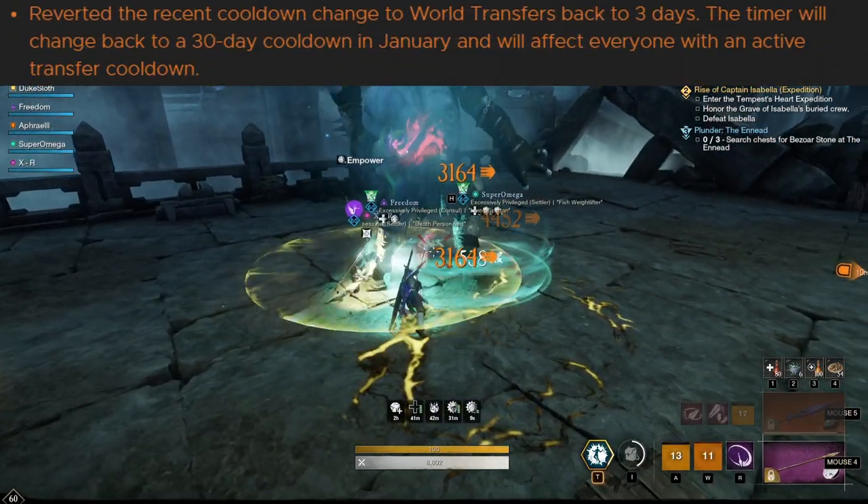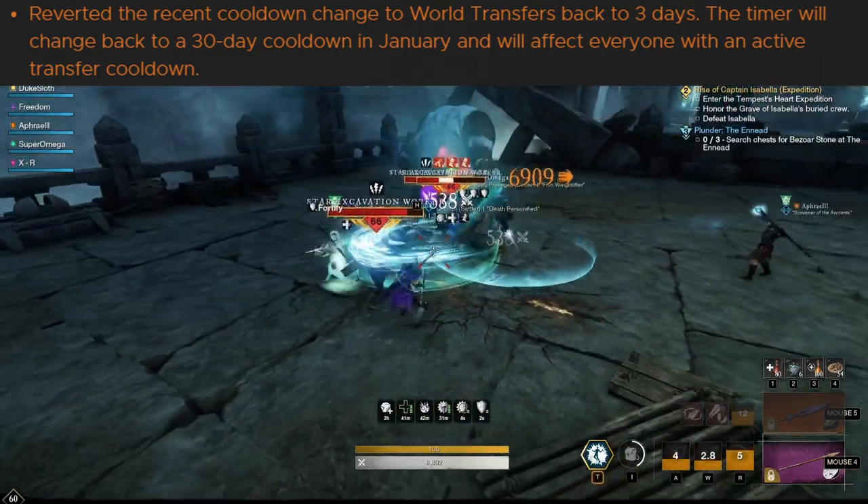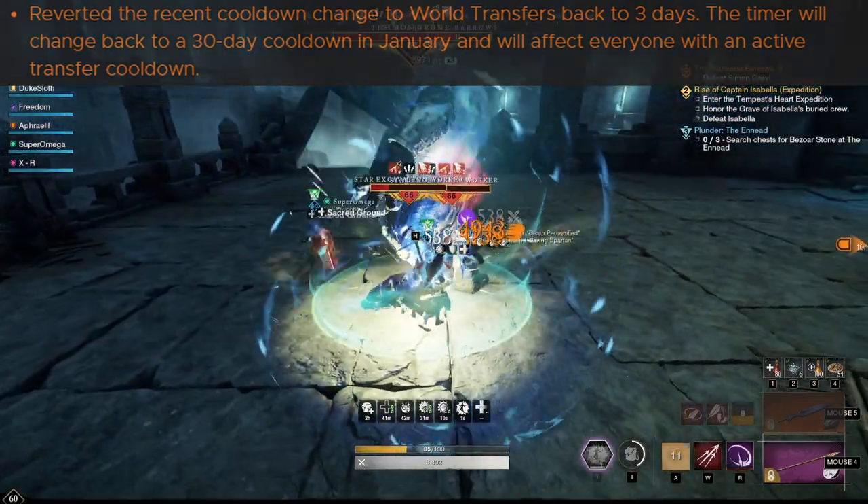The cooldown change for world transfers has been reverted back to three days, but will change to a 30-day cooldown in January and will affect anyone with an active transfer token.